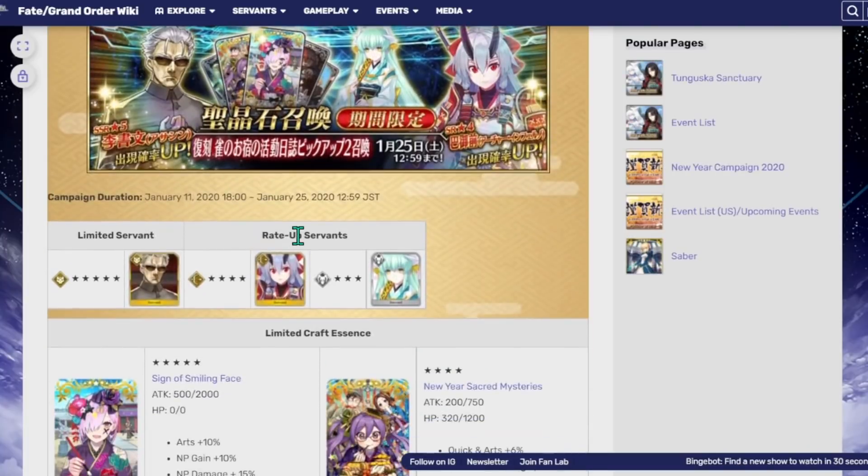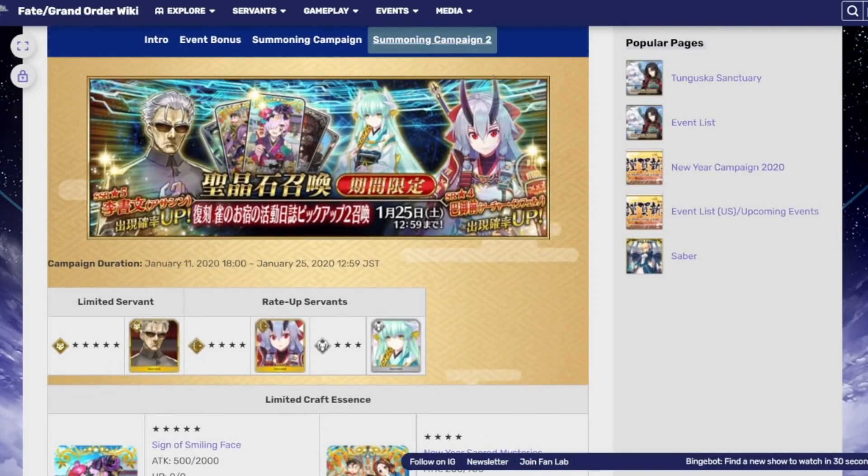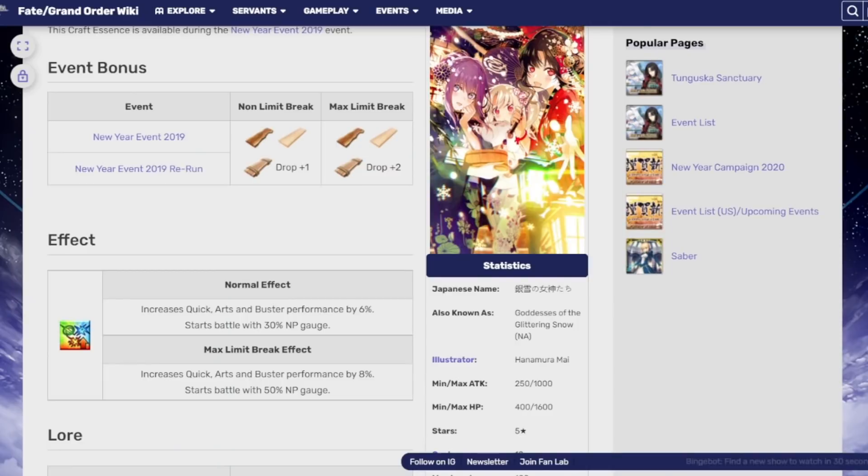Then you get this second banner over here — I'd honestly probably just skip out on it, there's nothing too insane going on here. Li is really good if you need to output one turn of pretty decent damage. Tomoe — as much as I love her — is really nothing special. She does pretty good damage, but her skills are a little wonky, she needs a little more fine-tuning. And I don't know anybody that's actually summoning on this banner specifically for Kiyohime — if you are, I honestly don't know what to tell you.